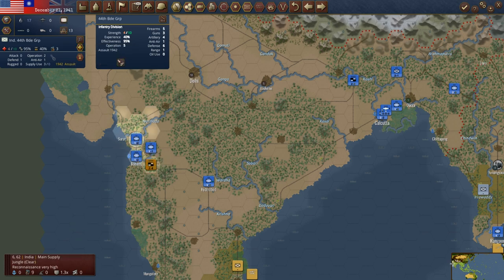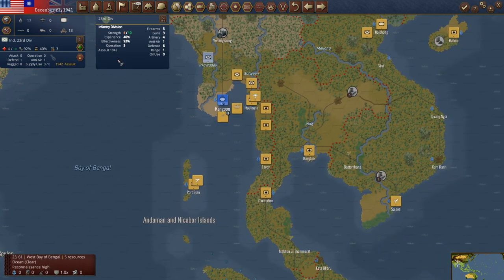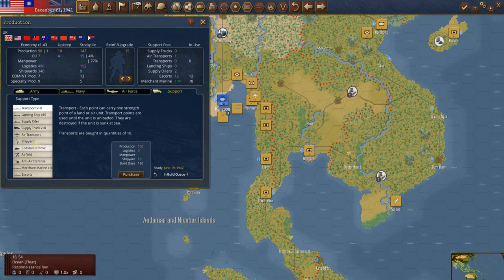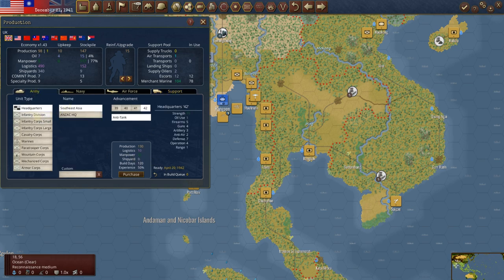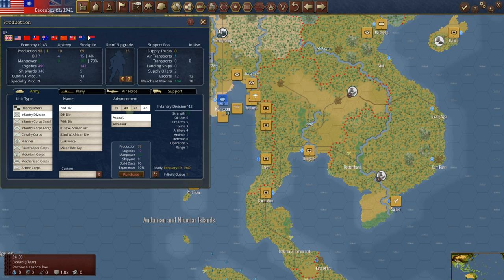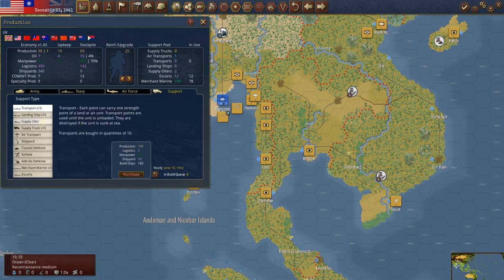I hate to put everything on priority, but some of these we have just got to get built up. These are not mission critical here, but he's going to get attacked soon so let's try to build him up. Let's go to our build queue. UK is sitting on 147. Let's build a transport if we can — do we have any shipyards? Not enough. Well then, we need to build an infantry division and we'll do assault 42. We could have built landing ships, but let's get an infantry division going as fast as we can. We'll bump reinforcement and upgrade up a little bit — we've got 69 and these cost 78. We could also build a landing ship then, which only costs five in shipyards. So let's purchase one of those. 44 remaining.